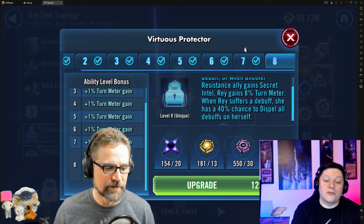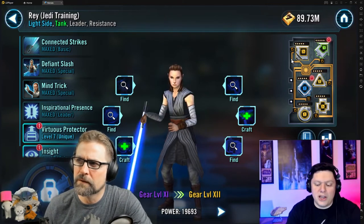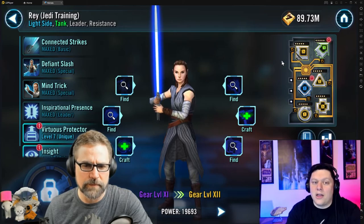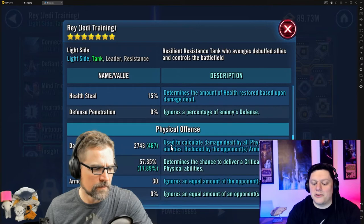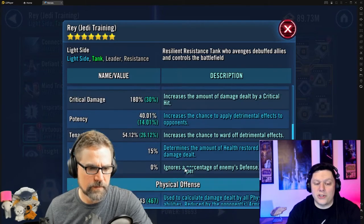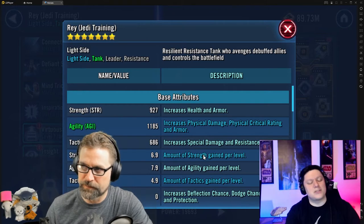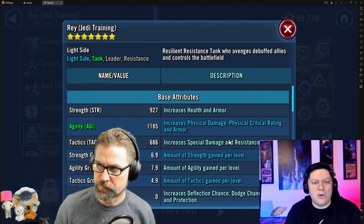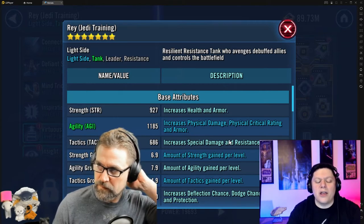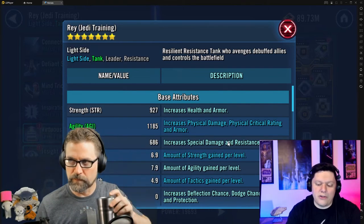Now that we know what the lead ability does, how do you mod her? You're modding her for a couple things. She applies Expose on crit chance, which means you want her crit chance high. Her lead gives 30% crit chance, so when you're modding Rey — and all Resistance on the team really — you want their crit chance at 70%. That is the number one stat to get you to 100% crit chance, so that every single hit you're landing Exposed.